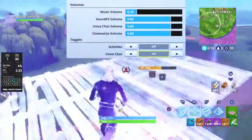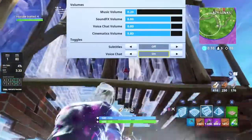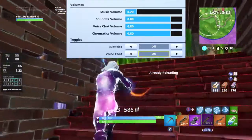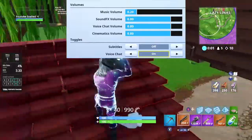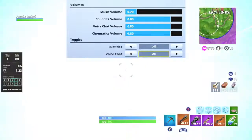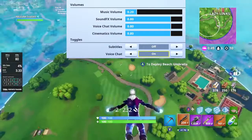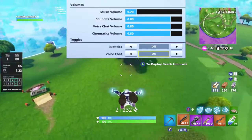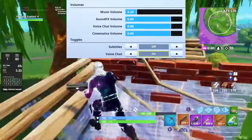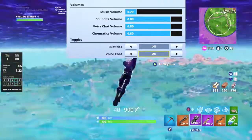Volume — this is kind of up to you. Music volume I don't really need, but I kind of like a little music in the lobby. Sound effects volume I keep at 0.8, which is the same level as my cinematics and voice chat. I try to keep it all at the same level so I can hear when people are talking while I'm playing the game. Subtitles — if you have trouble hearing and need to read what everything says, turn that on. Voice chat — I turned that on because I can't use Xbox parties, so I use the standard in-game chat.